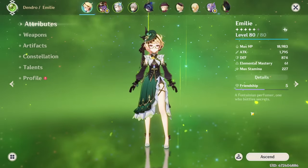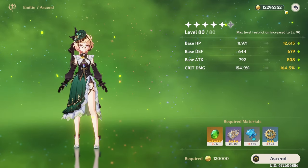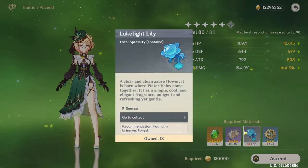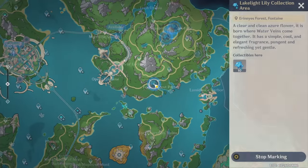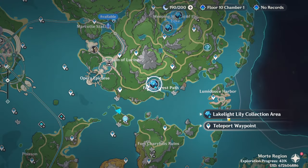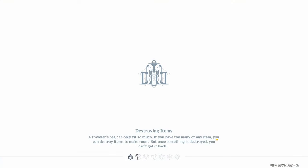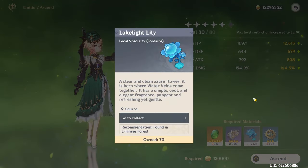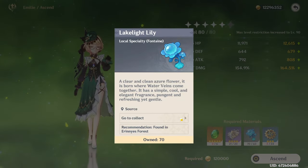Let's start off with leveling her up to 90. I'm really hoping we have enough books for this — oh, that's not going to be a problem, awesome. Let's start off with these lake light lilies because they are pretty easy. There are 70 or so in the world, so we'll be able to get them very, very easily. And there — all the lake light lilies dealt with. We can stop marking those.